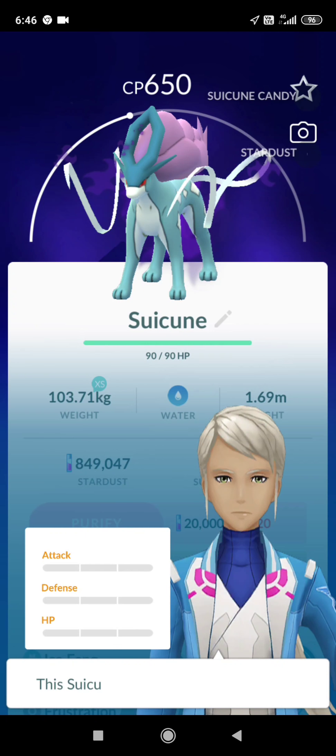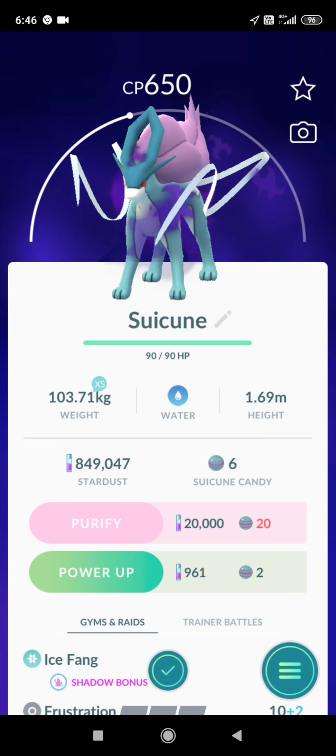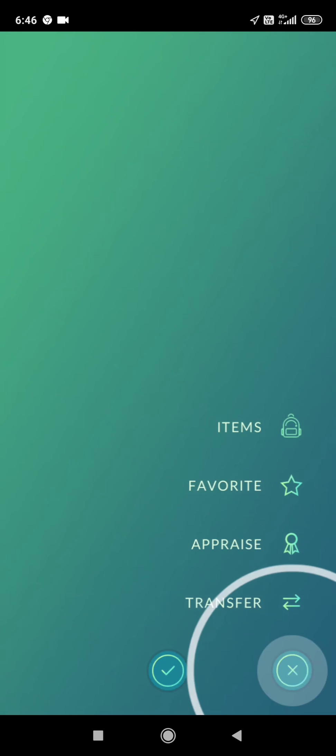Next up, it's a Nidoking. Kyogre should be able to take him out using Hydro Pump, but he'll be using his shield. Don't worry, we're still doing well. I think we should be able to beat him, so let's go ahead and continue with the attack. Hopefully he doesn't use any charge attack. And there goes Nidoking.